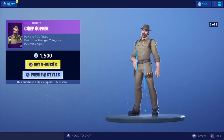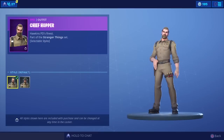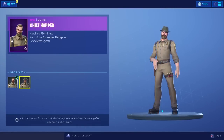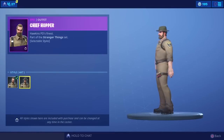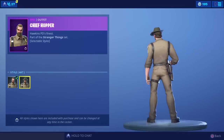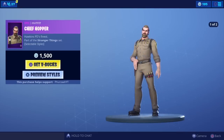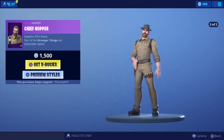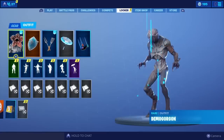We also have Chief Hopper which does have selectable styles. The selectable styles in my opinion aren't anything special — we have the normal variation and then the variation where he has his hat on. It's a pretty decent skin but it is 1500 V-Bucks. I probably would have copped it if it came with a back bling, but the edit style isn't anything special so that's why I'm not going to be picking it up.